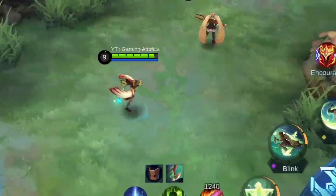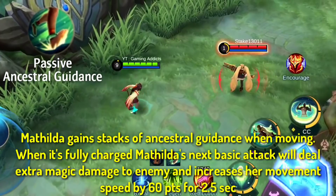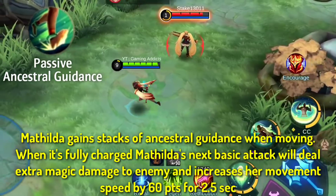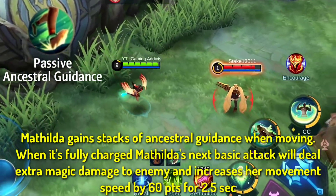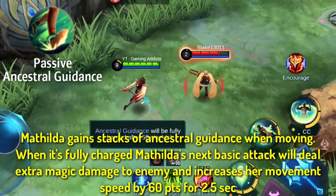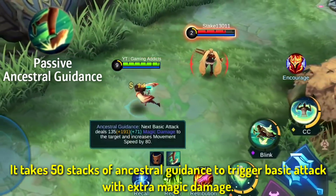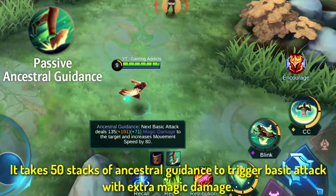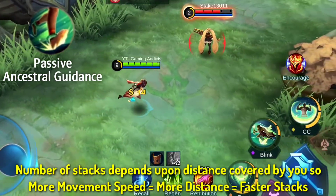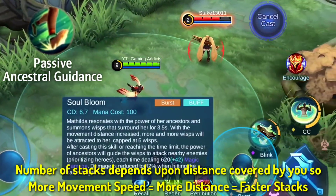Let's check out her skills. Her passive, Ancestral Guidance: Mathilda gains a stack of Ancestral Guidance when moving. When fully charged, Mathilda's next basic attack will deal extra magic damage to the enemy and increase her movement speed by 60 points for 2.5 seconds. It takes 50 stacks of Ancestral Guidance to trigger the enhanced basic attack. The number of stacks depends upon the distance covered, so more movement speed equals more distance, which equals faster stacks.